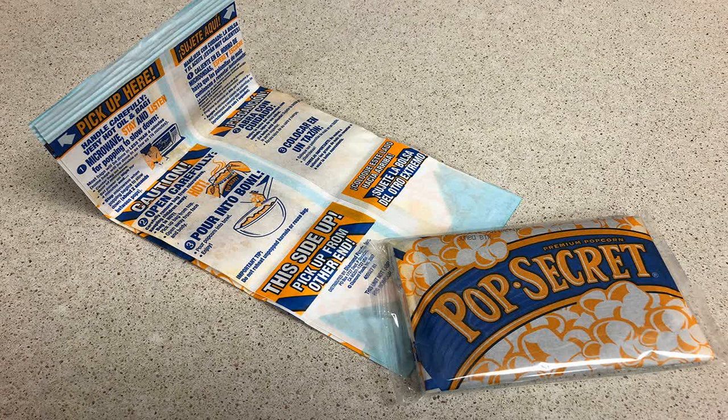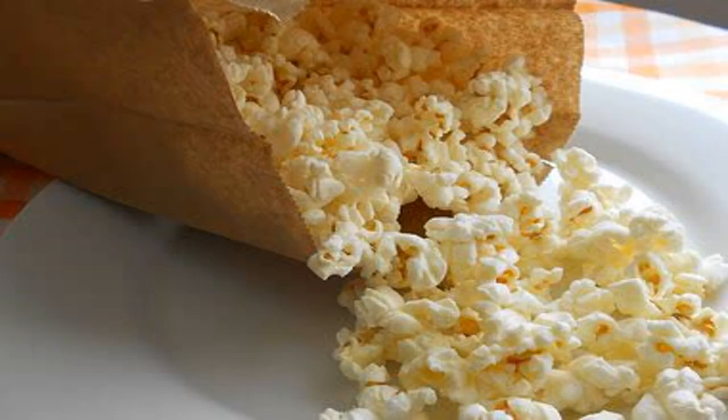If the door seal breaks, however, don't hold it closed with a wooden spoon or any other implement. While the radiation in a microwave is safe, it can leak. And while it's not as dangerous as hanging out in a radiation lab, it's not ideal to have it floating unhindered from your microwave into your home.